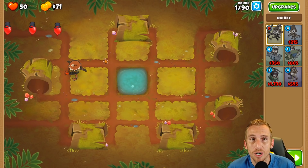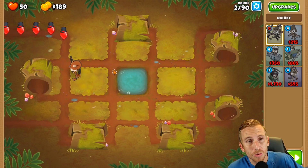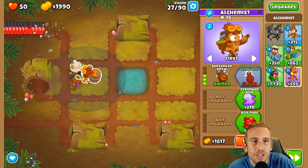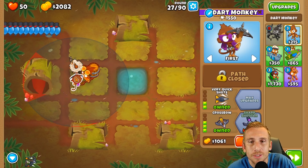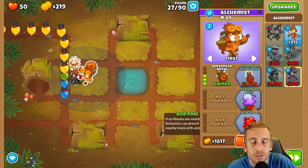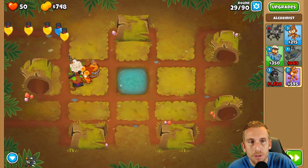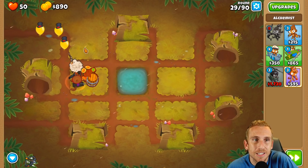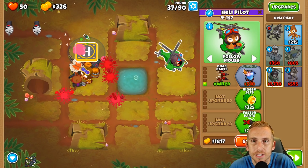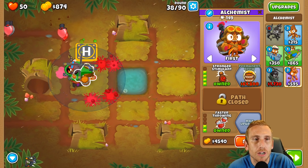We're going to get our dart monkey up to a crossbow on the middle path - a 0-2-3 - then get our alchemist to a 3-0-0. Next we get the dart monkey to a 0-2-4 sharpshooter, then get the alchemist to a 4-0-2 with stronger stimulant, acid pool, and faster throwing. Then we take a heli pilot placed in range of the alchemist. We go quad darts pursuit on the heli, and Quincy goes pursuit with bigger jets for camo detection.